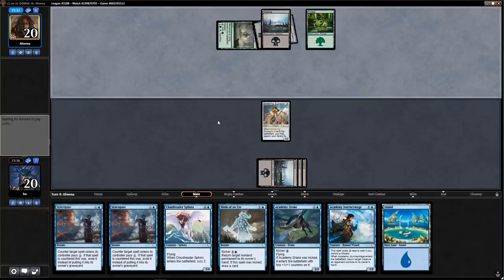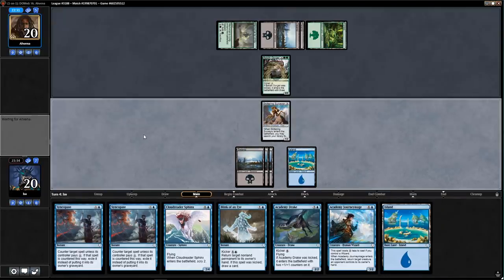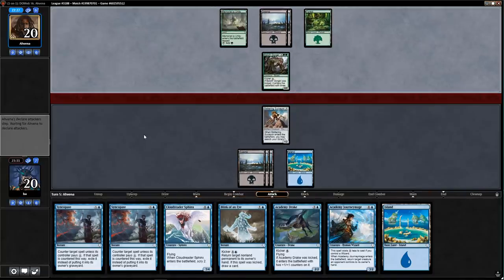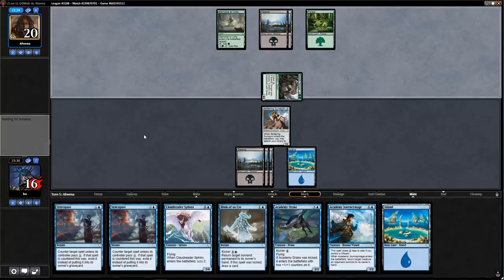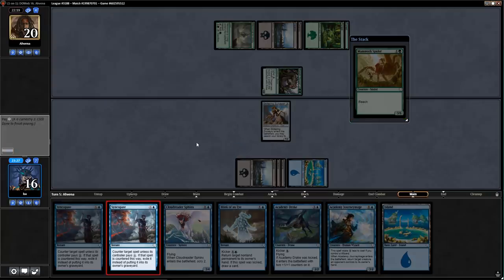I can't Journey Mage next turn — I'll probably just leave up Syncopate. They'll play a Baloth Gorger, and that's fine. I don't see a reason to chump here; I'll Syncopate this turn, assuming they tap out for something, then Journey Mage the Baloth Gorger next turn. Yeah, get out of here — exiled.